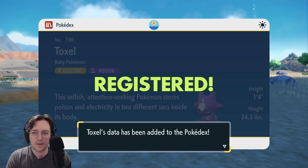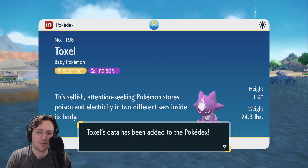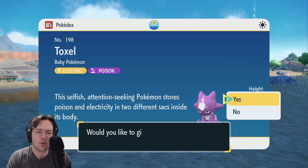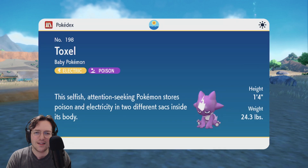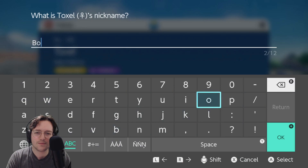Number 198, Toxel — the Baby Pokemon. Despite there being so many baby Pokemon, this one is THE Baby Pokemon. Electric and poison type. This selfish, attention-seeking Pokemon stores poison and electricity in two different sacks inside its body. I know what to call you — Boss Baby.